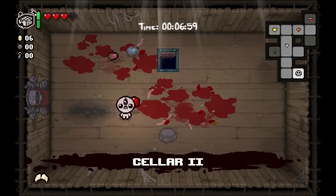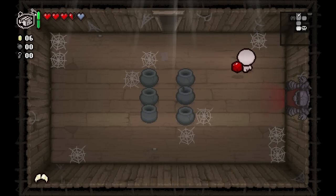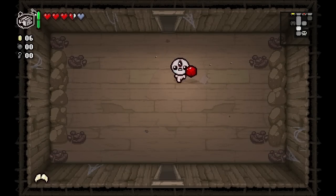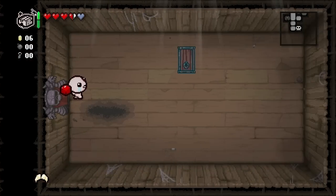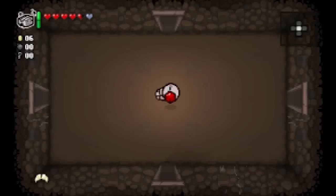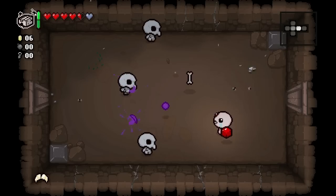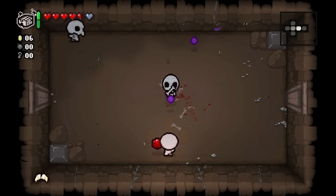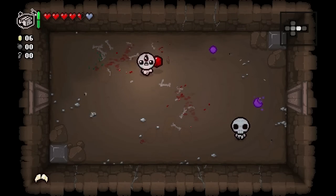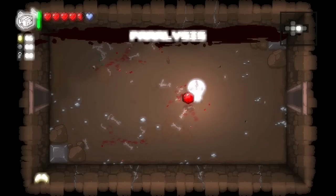I don't think there's a way for us to lose the rest of our hearts to get into that one-heart battle room. I forgot about Mom's foot! Let's take this stuff. We don't have any bombs - we'll just grab our eternal heart and go down to the next floor. The nice thing about Mom's Toenail is you can pick up another trinket and swap it out.